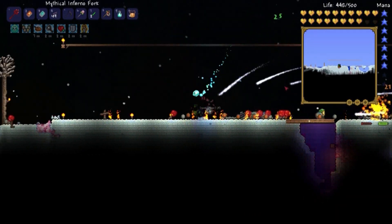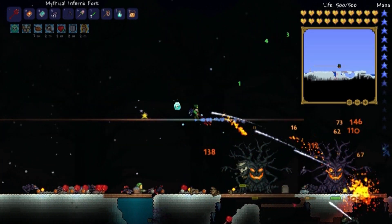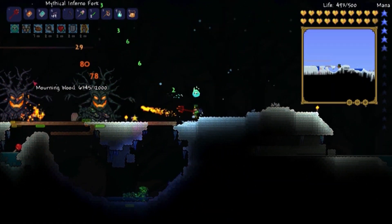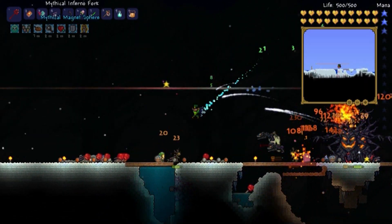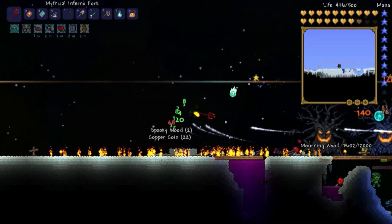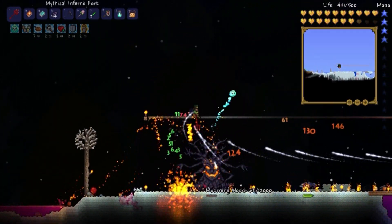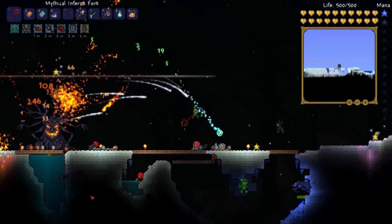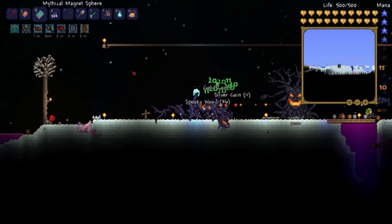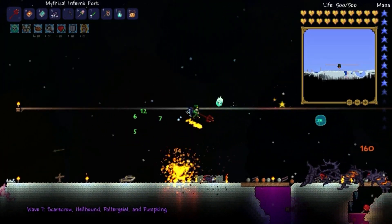Oh my god, I finally got a key! Everybody talks about how the greatest one to get is vampire knives, which you get from the Crimson — but my world doesn't have Crimson, so to do that I'm gonna have to go into one of my farming worlds, which isn't a big deal, just not ideal. Oh my god, I am so excited — my first key mold! It took this event to get it. Alright, it's time for the Pumpkin King.